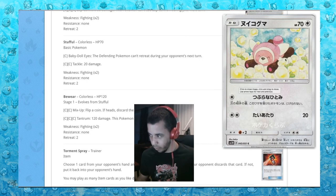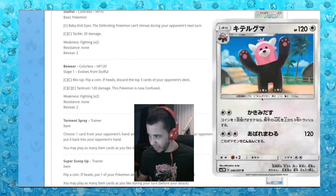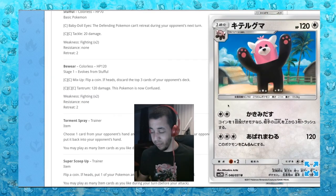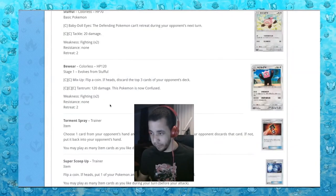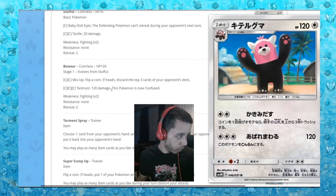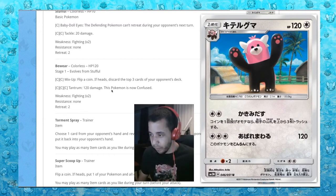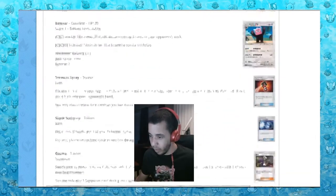Next up we got a cute Stufful — I love Stufful, nothing good there. And then Bewear — this art is pretty close to the same art we've already seen. Mix Up: flip a coin, if heads discard the top three. Tantrum does 120, Pokemon is now confused. Garbage.